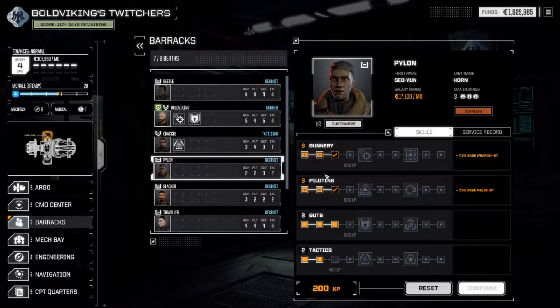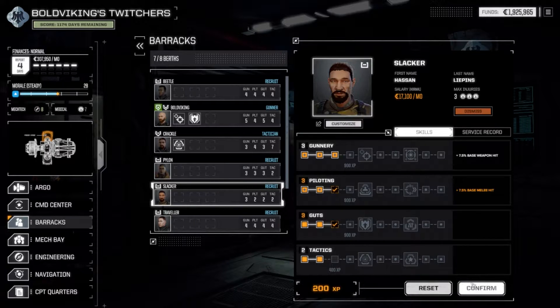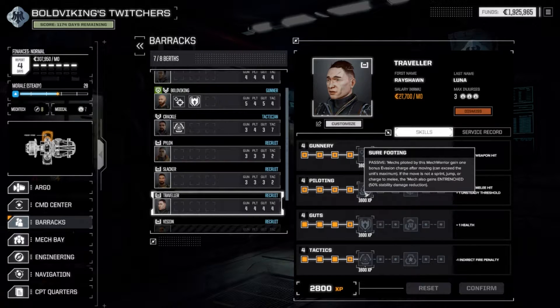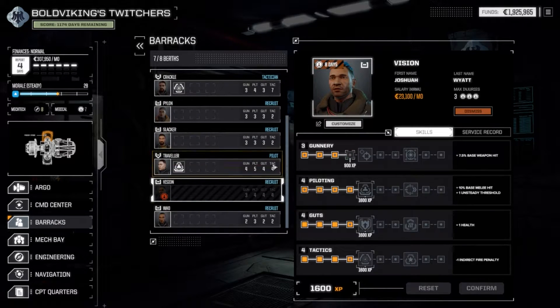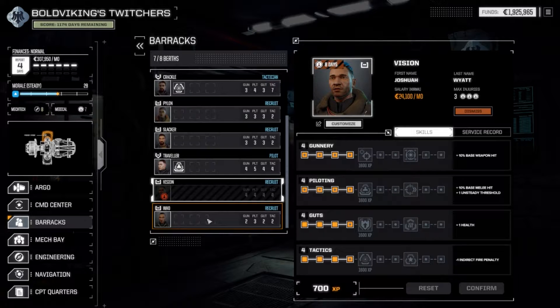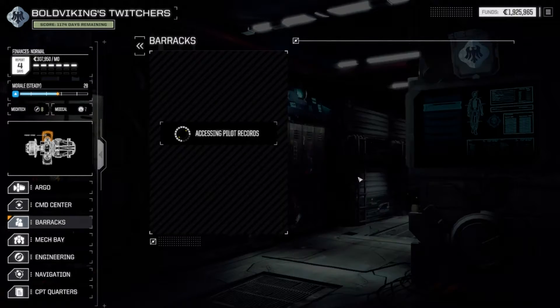Pylon, just be a better pilot and better gunner. Upgrade all these base abilities. Traveler is going to be an Ace Pilot based on his name, so he goes the piloting specialization. Vision is going to be a Master Tactician once he's fit again. Upgrade the base abilities for now.